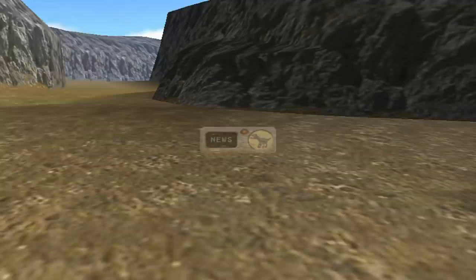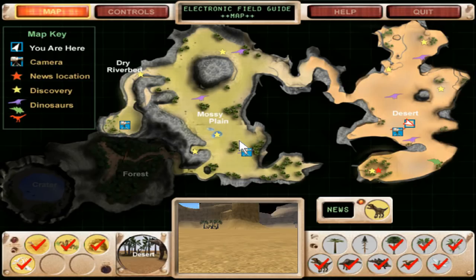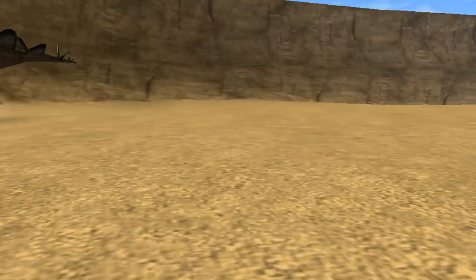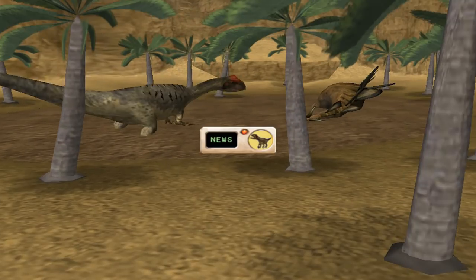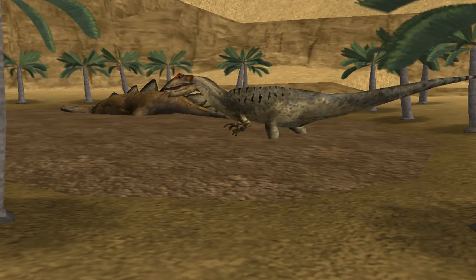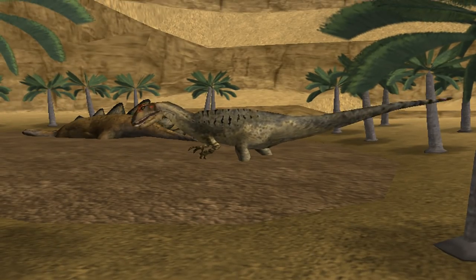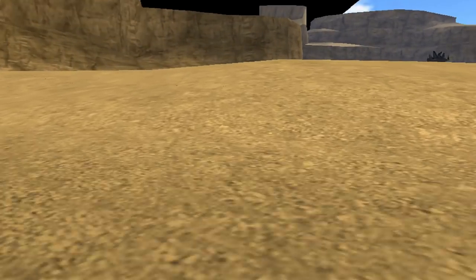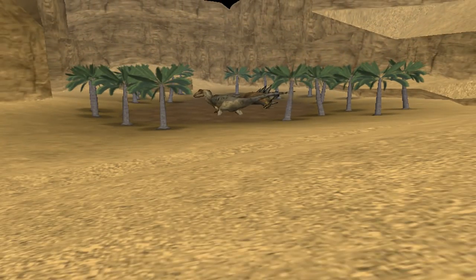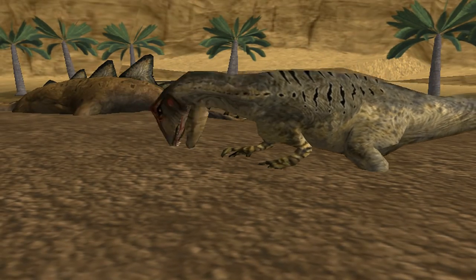Terrified bellows of an allosaurus ring out from the area of the quicksand. I've never seen this before! An allosaurus has become trapped in the quicksand. Occasionally it struggles violently, but this only serves to make it sink more deeply into the sand. The allosaurus must have been attracted by the smell of decaying meat. Smaller animals may have been able to scavenge safely, but for the allosaurus it might be a fatal mistake. That's really sad — I've never seen that before.